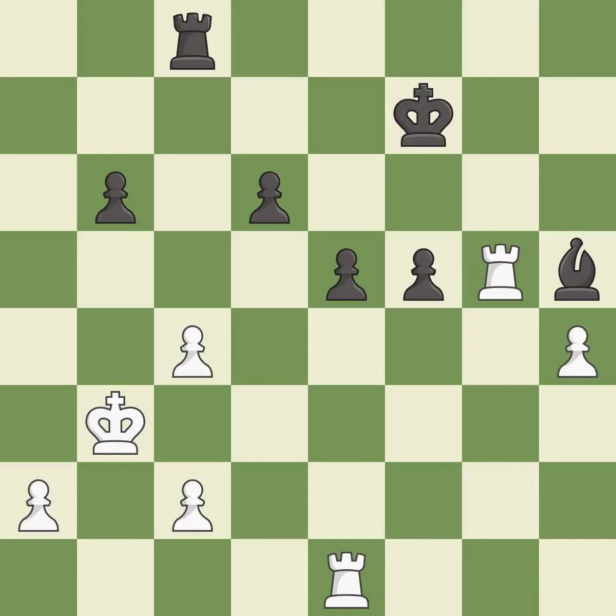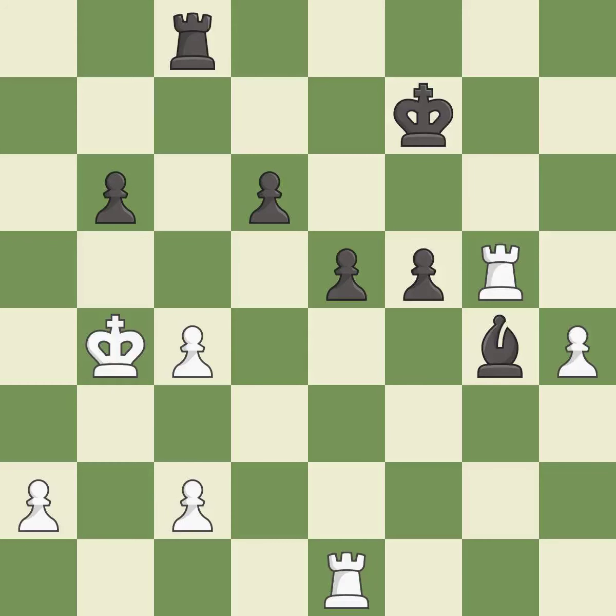This is the only move that works — it is a great move. This defends a pawn that was under attack and had no defenders — it is best. This threatens to push a passed pawn towards promotion. This allows the opponent to push a passed pawn towards promotion — it is a mistake. This misses an opportunity to push a passed pawn towards promotion — it is a mistake. Only one move worked there, and this wasn't it. This misses an opportunity to threaten winning a bishop. This permits the opponent to push a passed pawn towards promotion — it is a miss.